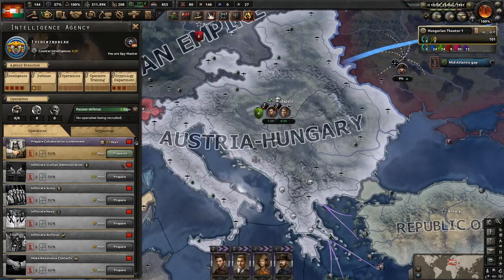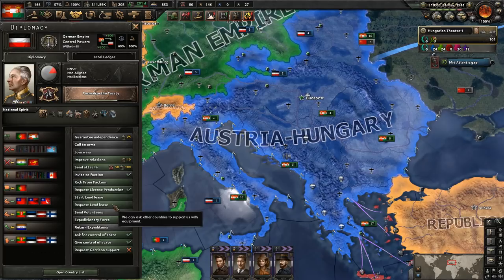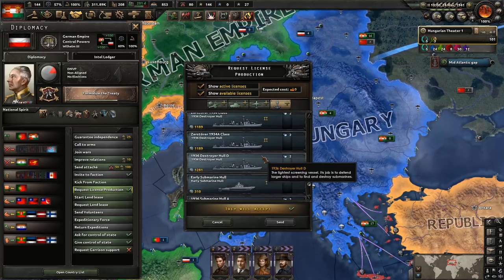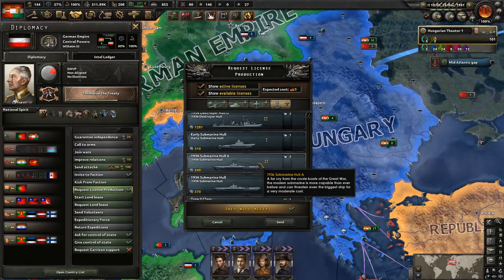One of the things I want to do early on is go ahead and ask the Germans for a license to build their submarines, because this is going to take a lot longer for us to get the subs than I was expecting. We simply just don't have any experience, nor any method for getting experience until we start working on those naval focuses, which are months away.